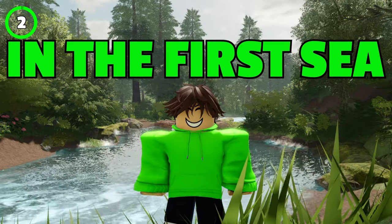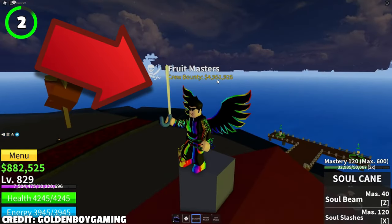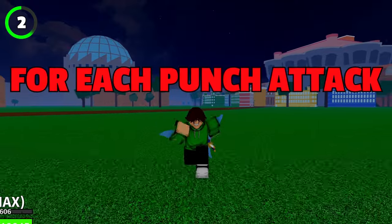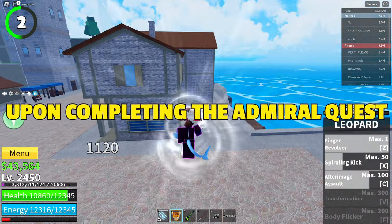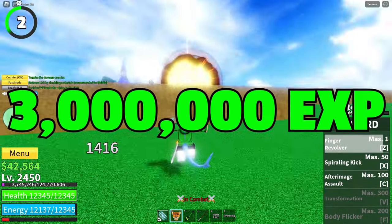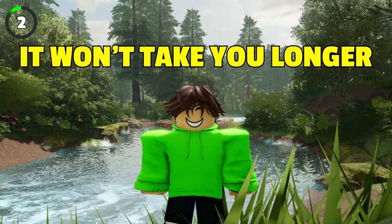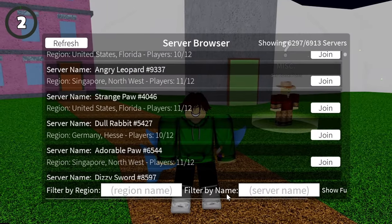Moving on to the next boss in the first sea, the magma admiral. Magma admiral is located on the magma village island, where you can also buy a soul cane from the living skeleton. Magma admiral has 14,750 HP, deals 284 damage for each close range punch attack, uses C and X magma fruit moves, and respawns every 10 minutes. Upon completing the magma admiral quest, you'll receive 15,000 belly and 3,000,000 XP. With a proper fruit, it won't take you longer than a minute to kill magma admiral, meaning you could make around 900k per hour just by server hopping this boss.